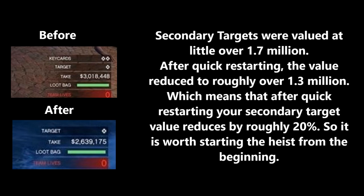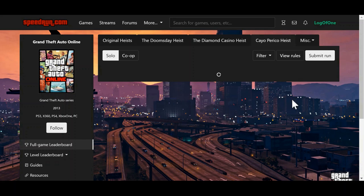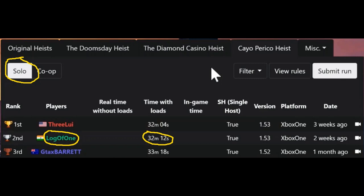This might sound counterproductive, but I'm trying to be as realistic as possible. Everyone makes mistakes and it is always possible to get detected in any section of this heist. Quick restarting will not only void your elite challenge but also possibly reduce your secondary target loot value. However, in your first few heists, I'd recommend that you do quick restart as you will probably make a lot more mistakes. There is a learning curve for this heist — once you run it often, you'll be a heist expert yourself. My first heist took me over 7 hours to complete — no joke. The finale itself took about 2 hours. And now I have a personal best time of 32 minutes speedrunning this heist.